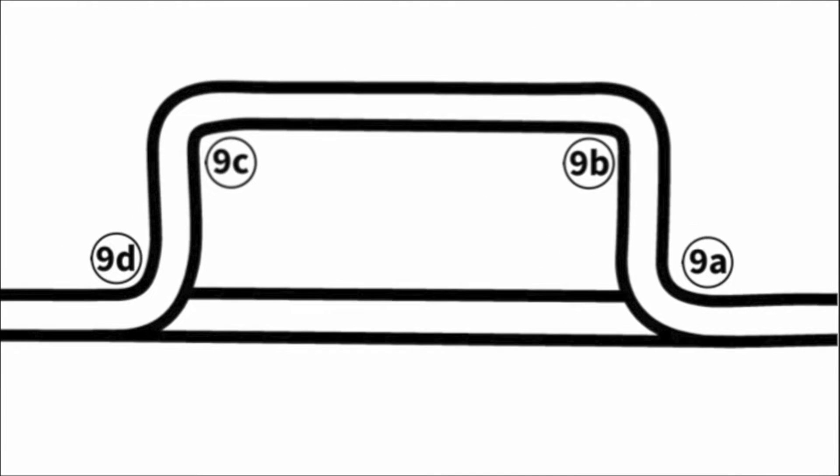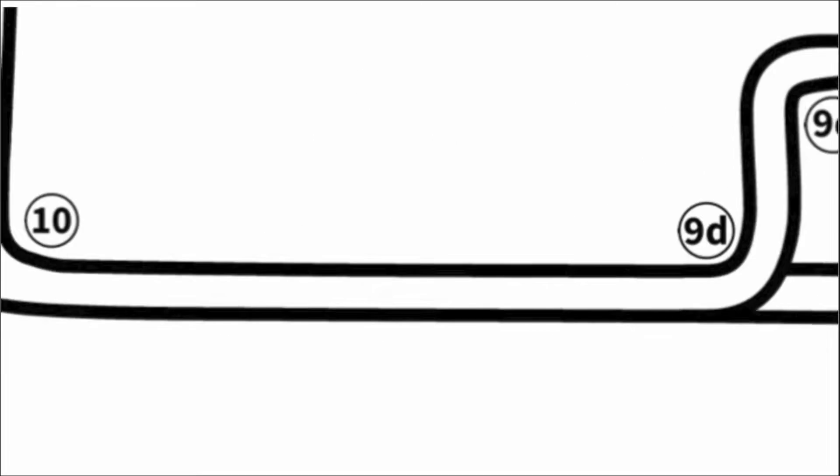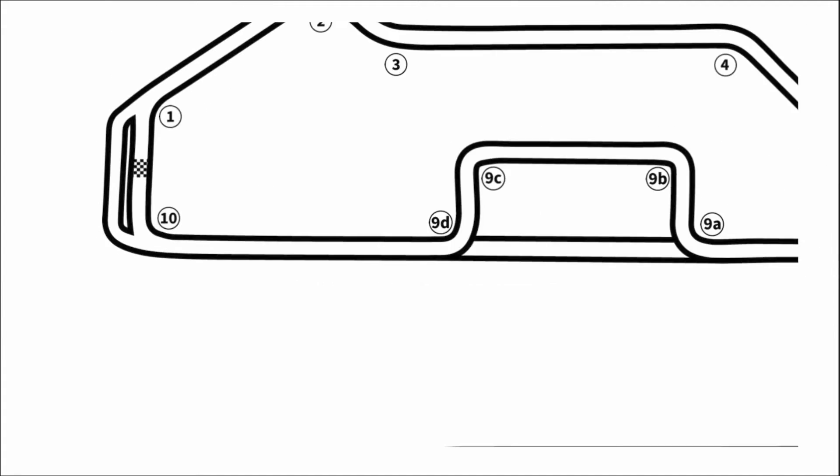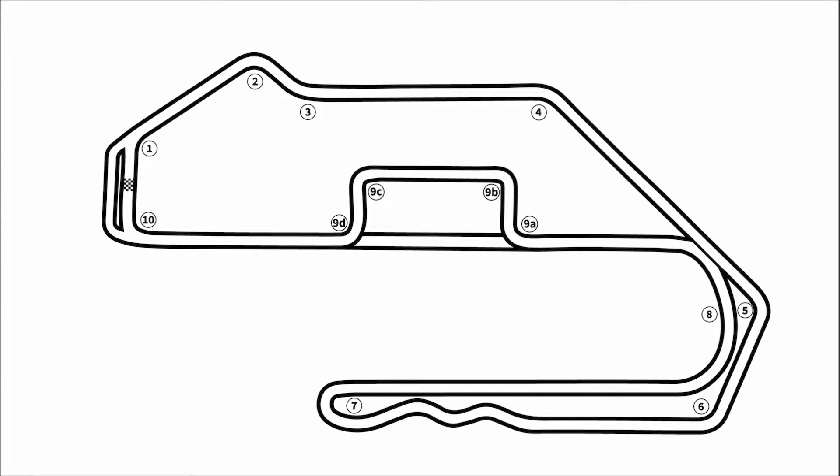You take turn eight as this big double apex turn and the exit out of it is really important because after this we head onto our main straightaway. For the orientation of this track that we ran both times, we actually took the straightaway part of the turn nine complex. So turn eight leads out to this long straightaway all the way down to turn ten — a big braking zone and a pretty hard right-hander — which blends right back into turn one. That is the entire Florida International Rally and Motorsport Park.